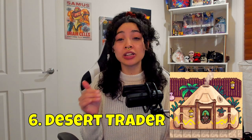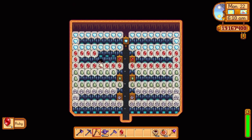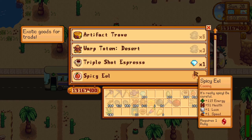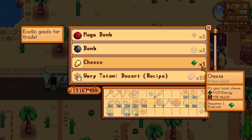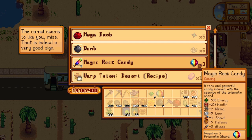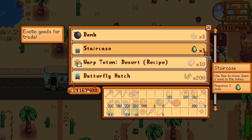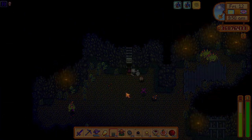Number 6: On the topic of the Desert Trader, be sure to check their inventory — you may be surprised what's available. They have permanent daily stock and rotating stock as well. I build many crystallarians to mass-produce rubies for spicy eels, jade to purchase staircases on Sundays, quads to trade for bombs, and sometimes diamonds for triple shot espressos. You can also trade emeralds for cheese on Fridays, or three prismatic shards for a magic rock candy on Thursdays — a great late-game food item. Trading jade for staircases is easier than crafting them with 99 stones, and if you just want to reach level 100, you can trade 100 jade for 100 staircases.